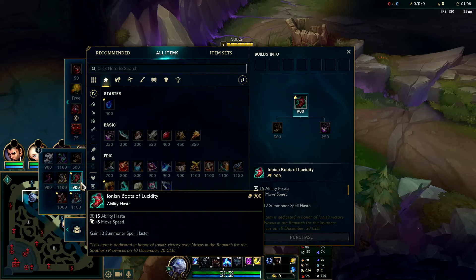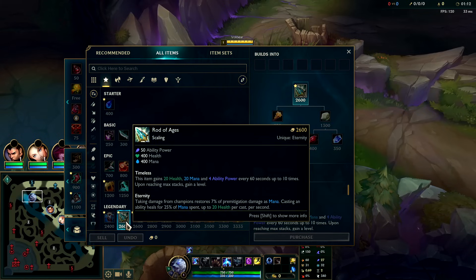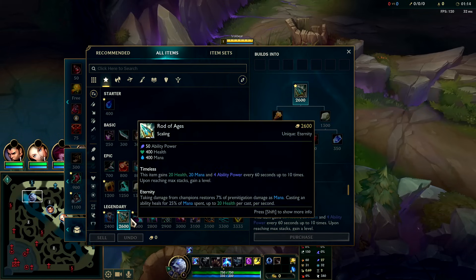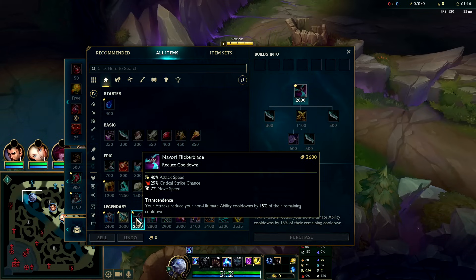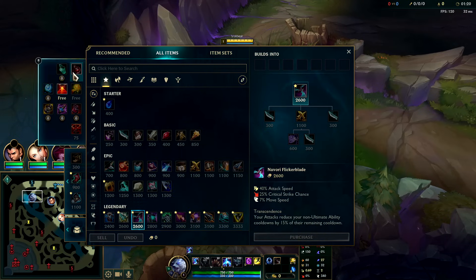So you're going to be looking for Lucid's, because your first 15 to 20 abilities is the most important part. For this build we have Lucid's rush with Rod of Aegis, after that you want Navori, because every auto attack puts your abilities on a lower cooldown. For an auto-attack-spam champion like Volibear, that's huge.